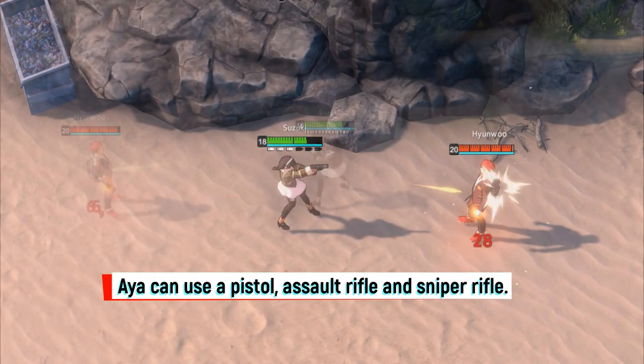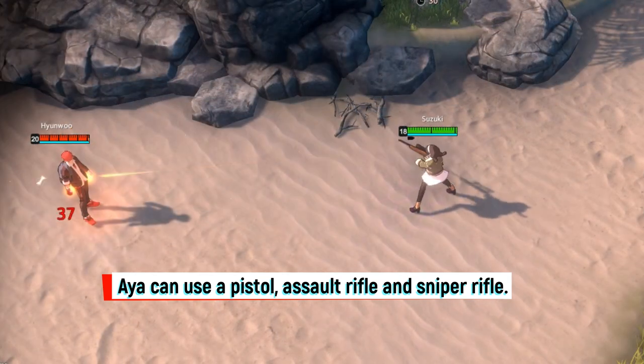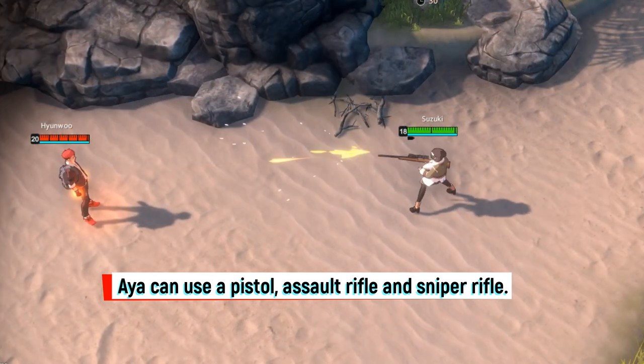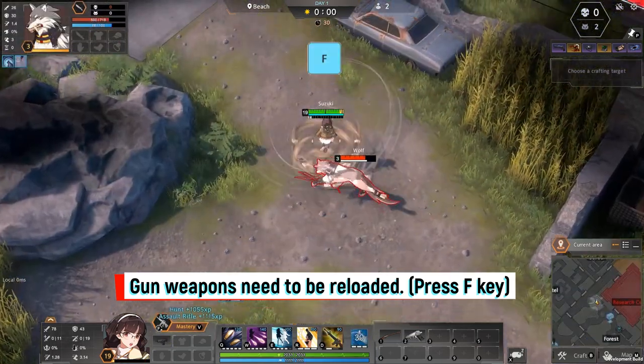Aya can use a pistol, assault rifle, or a sniper rifle. All gun weapons need to be reloaded; the default key is F.